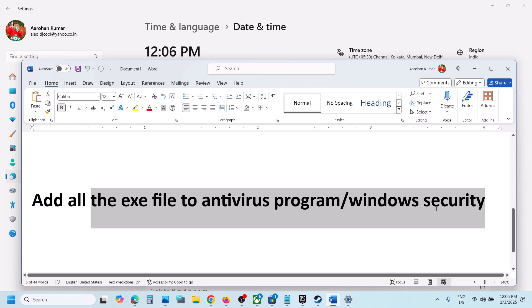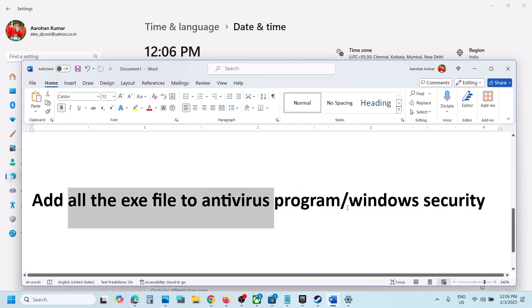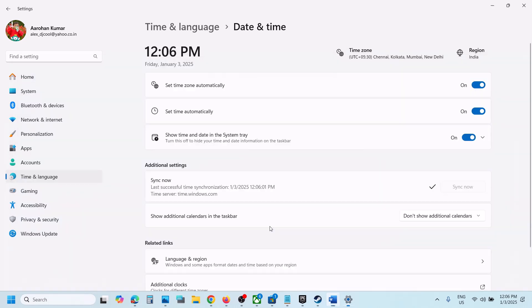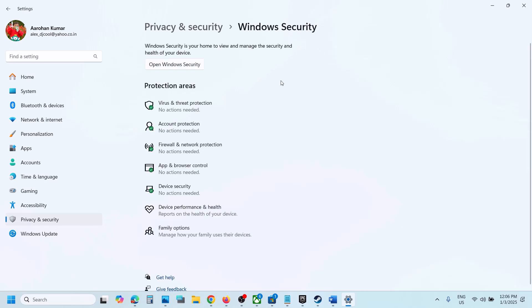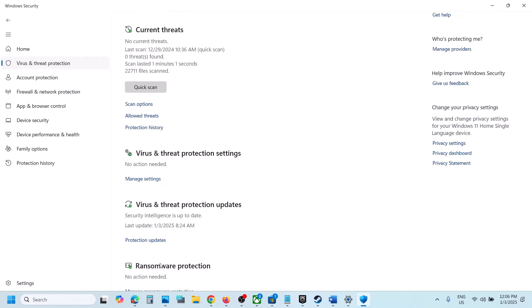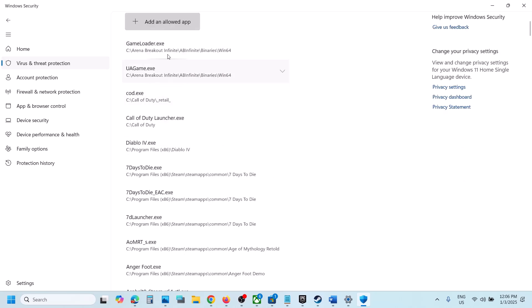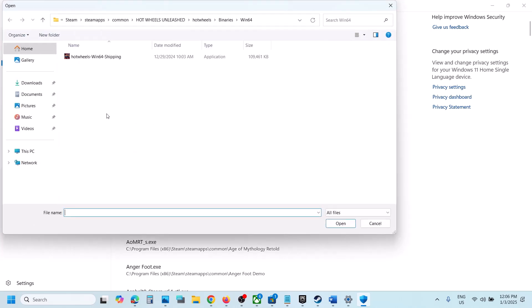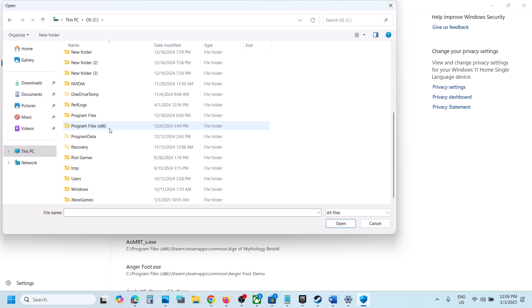If you have any third-party antivirus like Avast, Norton, Bitdefender, McAfee, or any other, allow all the exe files to your antivirus and Windows Security. For Windows Security, go to Privacy and Security (or Update and Security in Windows 10), click on Windows Security, then Virus and Threat Protection. Scroll down and click on Manage Ransomware Protection, click Allow an App Through Controlled Folder Access, click Yes to allow, then click Add an Allowed App and Browse All Apps.